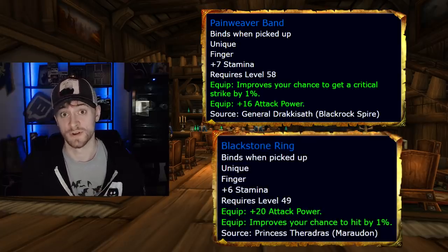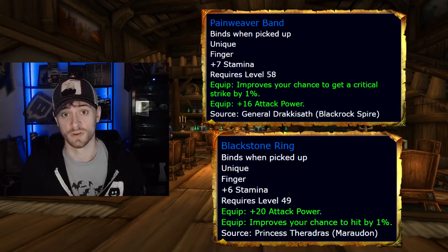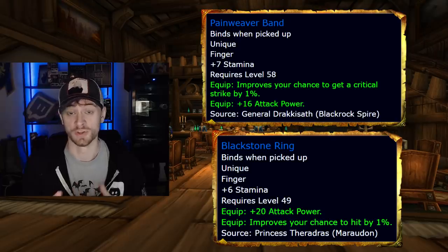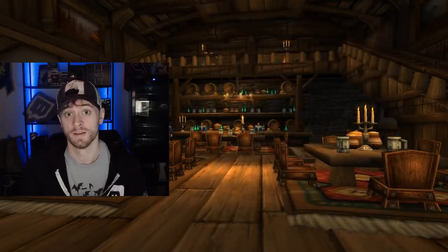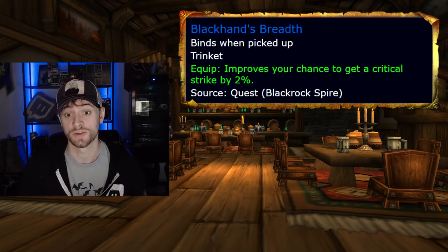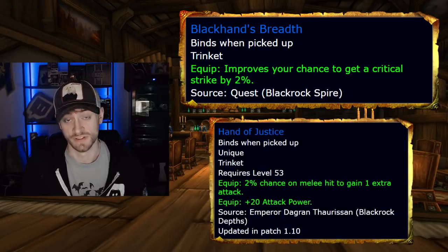Your second ring is much easier — it's called the Blackstone Ring, which drops off of Princess Theradras in Maraudon, the final boss. You're going to be soloing Maraudon anyway, because in early Classic WoW phase one, Maraudon gold farming is how you'll be getting most of your gold, and you kill her as part of that farm, so you'll actually have more of these than you know what to do with. For your first pre-raid best in slot trinket, Blackhand's Breadth is a quest reward from killing General Drakkisath in Upper Blackrock Spire — not hard to get.